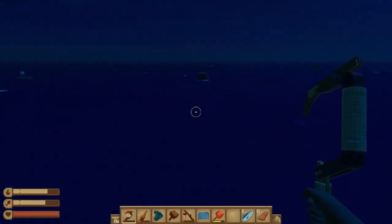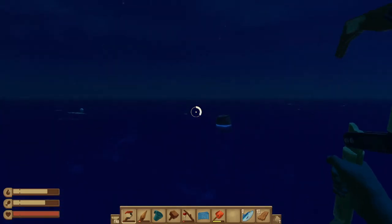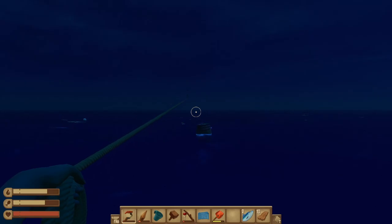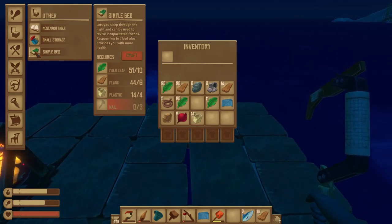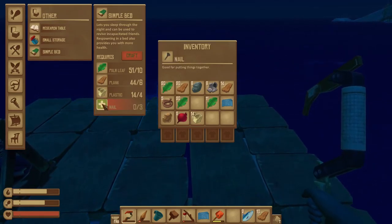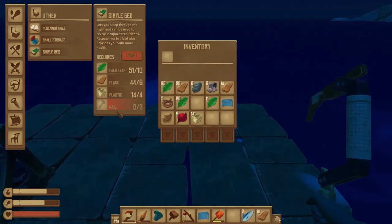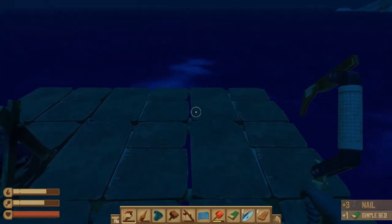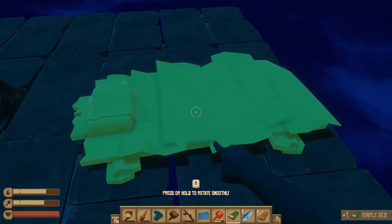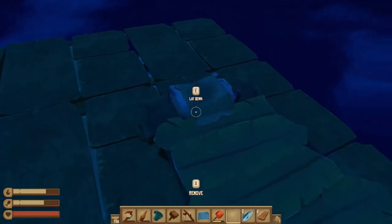One thing I hate is trying to do all of this in the dark. The day-night cycle is pretty cool, but it's a lot easier to see during the day, so we want to be able to skip through whenever it's nighttime. To do that, we're going to make a bed. The only thing we're missing is nails — we just need a few pieces of scrap, which we've already got from the barrels. That's why it's important to collect those barrels. We'll click the plus, make some nails, make a bed, and plop that down.